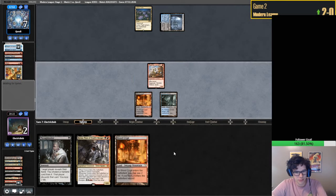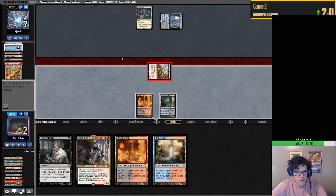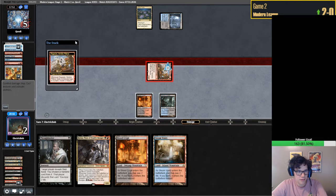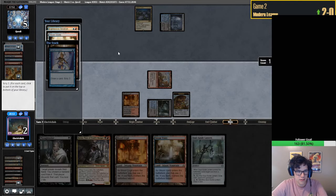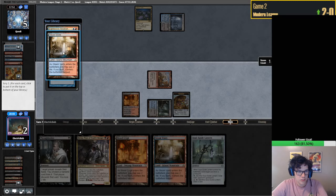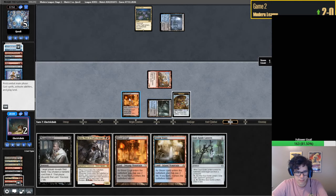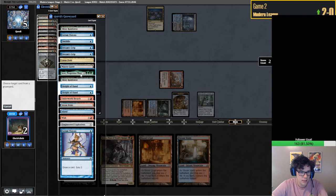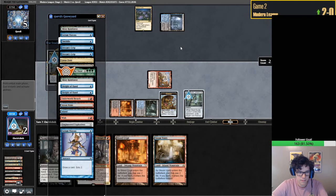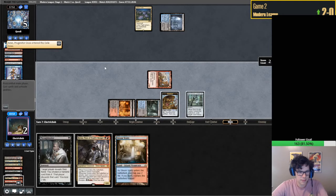A Breach would be pretty good here. Serum Visions - I will take that. We drew a Soul Guide Lantern, which is actually quite good. We'll keep that on top - Soul Guide Lantern was actually insane. We will not be paying the life, I promise.